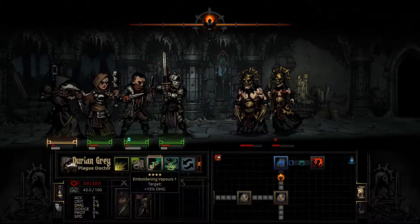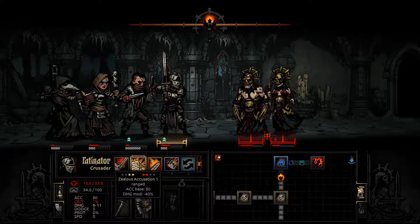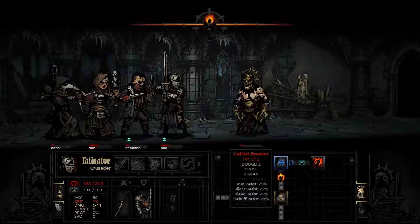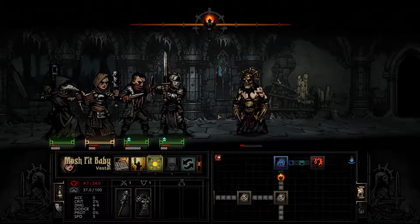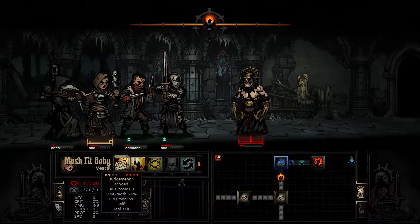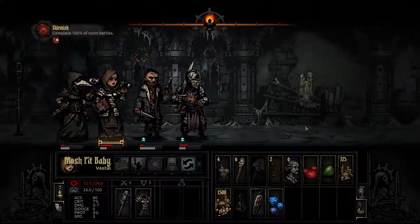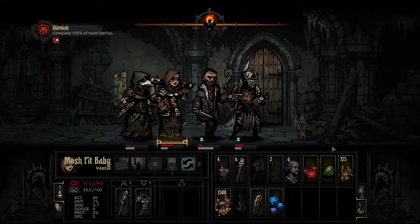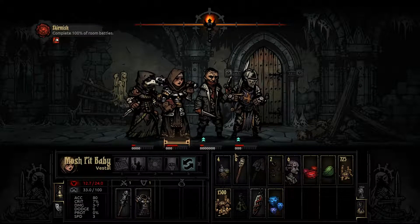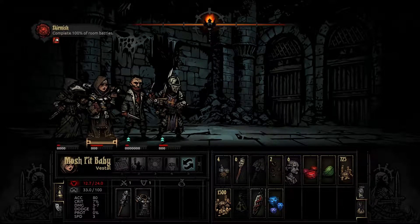We're going to use Emboldening Vapors again — buff our guys up — and we're going to use Zealous Accusation. You are jackasses and you have been found guilty. Yes, they can be beaten. The light level you have before you enter a room is the same level you'll have when you enter it — that may be important if you're running low on torches.